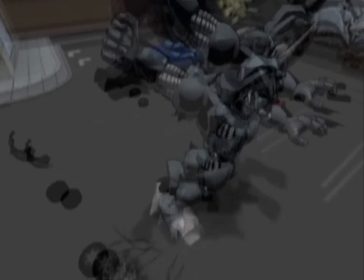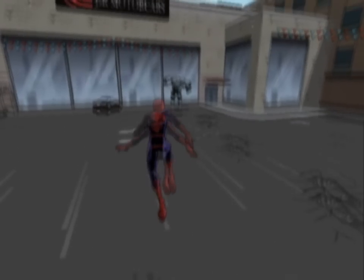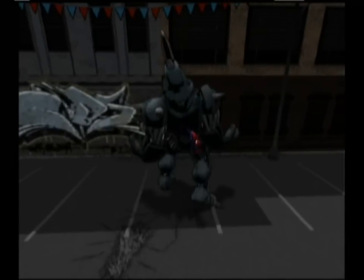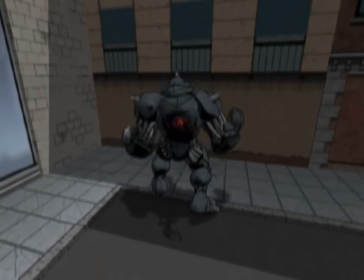In the second half of this battle, Rhino will lead Spider-Man into a used car lot. The trick here is to focus your attacks on the broken panel in Rhino's back. Dodge Rhino's attacks until the electricity on his back has gone away, and then Spidey can grab on and pound away. Repeat this a few times and you'll win the battle with ease.